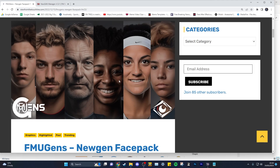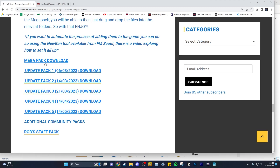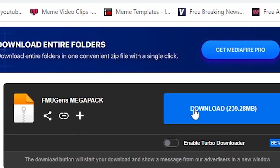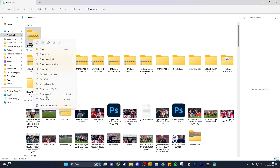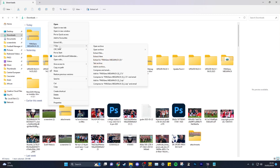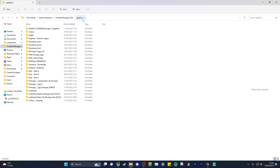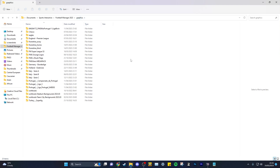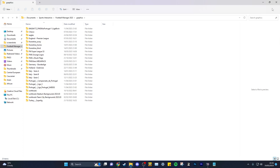Click on the first link - that's the face pack link. It takes you to View From A Touchline. Scroll all the way down to the mega pack. The mega pack is the first initial download; the other five after that are add-ons. Click the link, go to MediaFire, click download. Extract it into Documents > Sports Interactive > Football Manager > Graphics. If you haven't got a graphics folder, just make one called 'graphics'. Press extract and you'll get the FM Ugens Mega Pack.